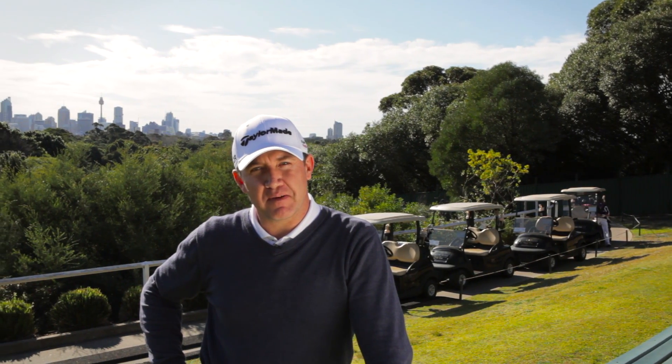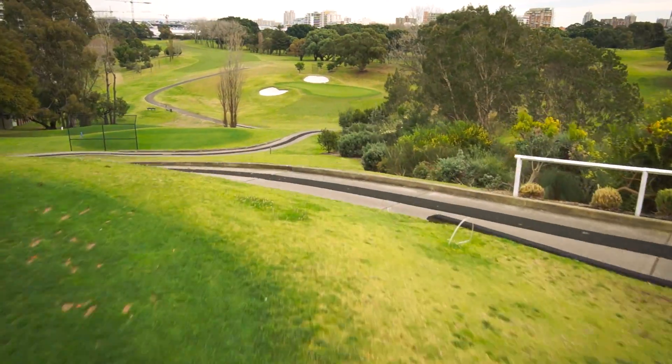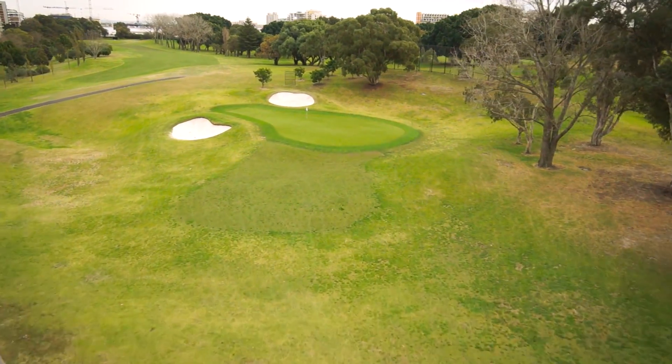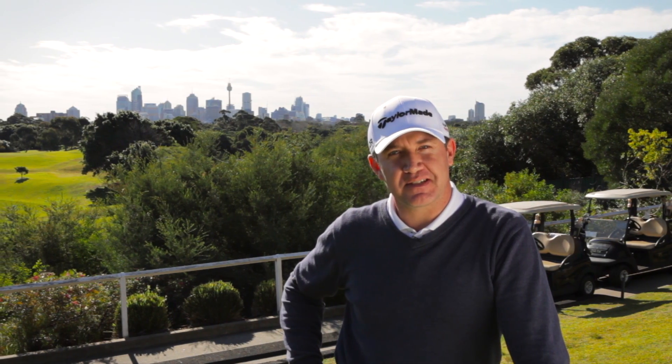After playing the fourth hole, a par 5 up the hill here at Moore Park, we find ourselves on the fifth tee. It's a downhill par 3, 150 metres, and just a great spot to take a second and enjoy the backdrop of the city. It's a very iconic part of the golf course where we can see the Sydney Harbour Bridge, Centrepoint Tower, and just a great spot to have a rest.